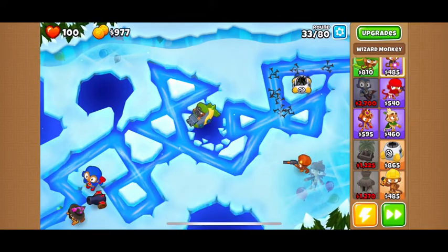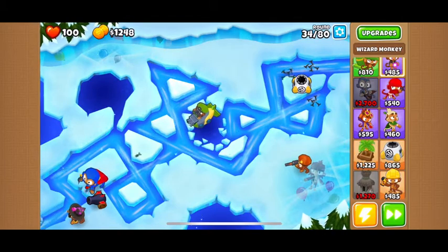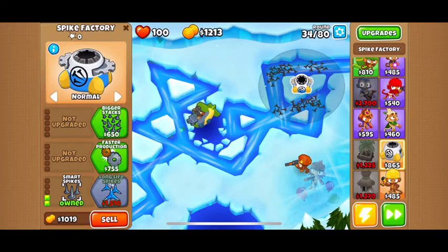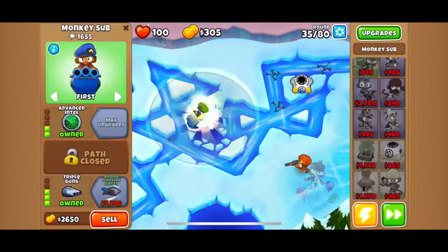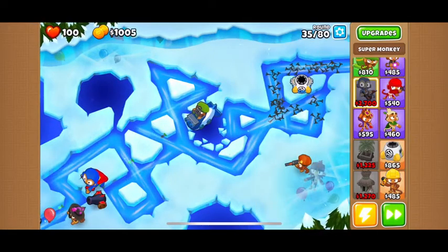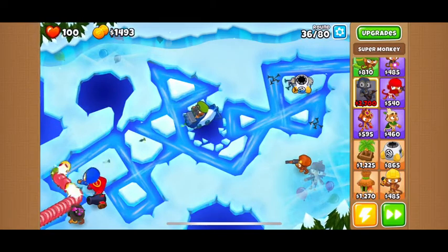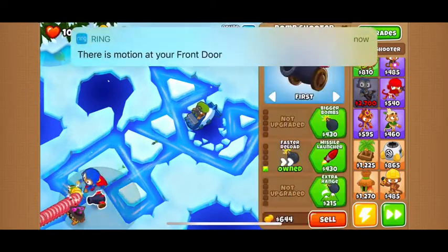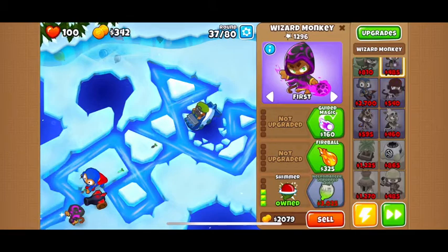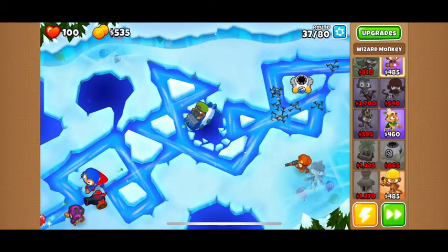I don't play this game as often as a lot of people do, but I play fairly often so I know what's what — sometimes I get a little confused. I'll just get Long Reach so he can put tacks everywhere. Now we should probably get Shimmer. Look how fast this super monkey's hands are moving — that's amazing. There we go, now no camo balloon shall get past him.